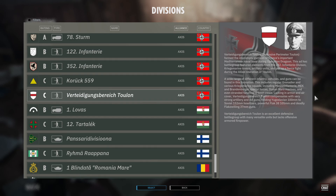This ad hoc battle group featured elements from the 242nd Infanterie Division, Kriegsmarine troops, and artillery units, putting up a fierce fight during the Allied liberation of Toulon. A wide range of different infantry, vehicles, and guns can be found, including suite units like the Brendan Berger Special Force, the Italian Maro, and a lot of AA guns.